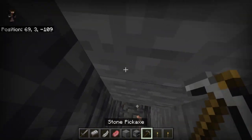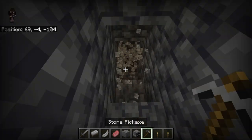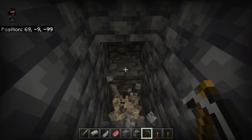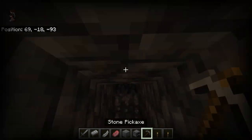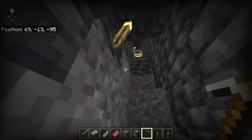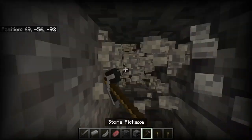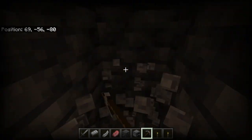Once you get down to a certain depth into deepslate at around negative 50, you might find a cave. After you've smelted yourself some iron, get an iron pickaxe. To get an iron pickaxe, you would want to mine down to try and find yourself a cave, or if you cannot find a cave, dig all the way down to negative 50. Find yourself some diamonds and remember to pick up every single ore you can - all ores are important. Once you're down to around negative 55 or 56, start strip mining and try to find diamonds.